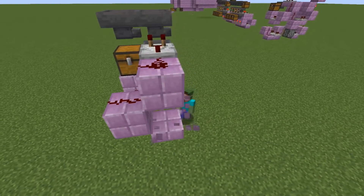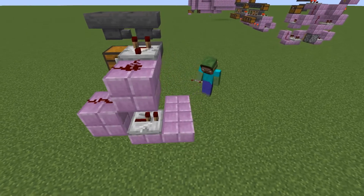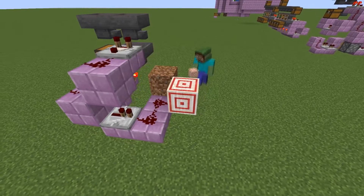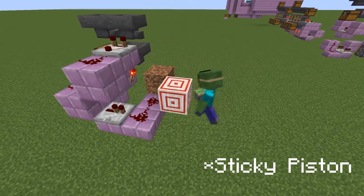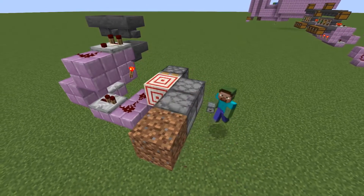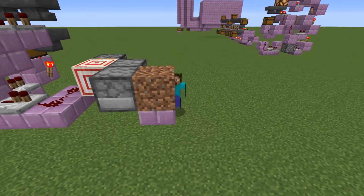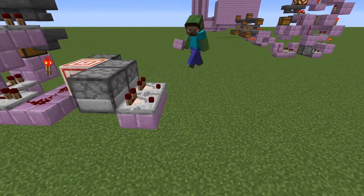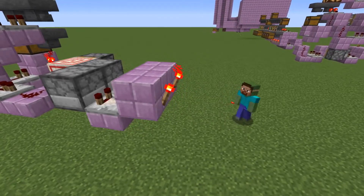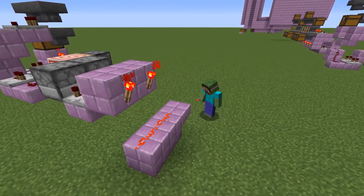Now go back to the second redstone dust and from it run with a repeater going into two redstone dust, then the new target block next to the second redstone dust with a piston next to it so that you can push it, and two droppers facing into each other behind that. Place two comparators going from the droppers into two blocks with redstone torches in front, and under those torches three redstone dust going into a target block.